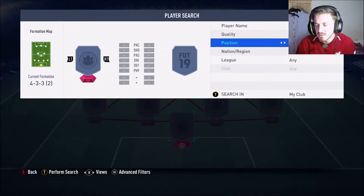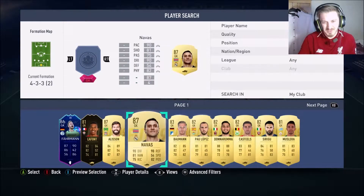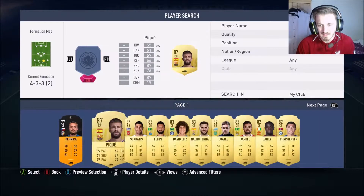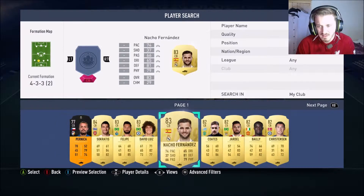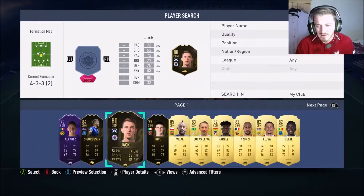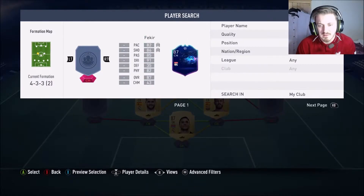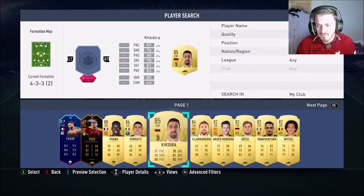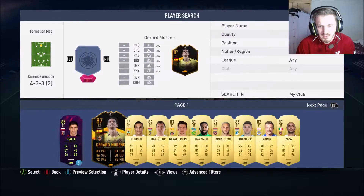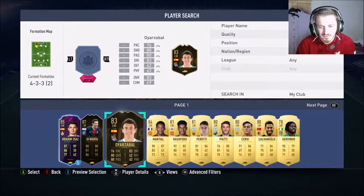I sort of know what teams I'm going to use for this. So we've got Navas, PK, Nacho, we've got Vadao in there as well. I don't know what we have here — Ileramendi. Up top we had Rodrigo, and then on the left we had the inform.